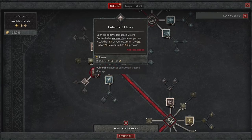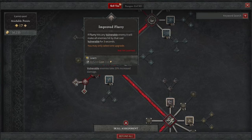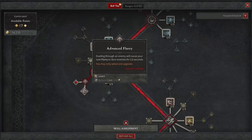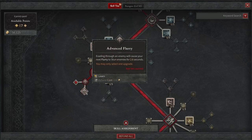Let's make sure we take Enhanced Flurry as well. Each time Flurry damages a crowd controlled or vulnerable enemy, you're healed for 1% of your maximum health, which is pretty nice. You can also go with evading through an enemy causing your next Flurry to stun enemies for 2.6 seconds, or if Flurry hits a vulnerable enemy it makes all enemies hit vulnerable for three seconds. I typically take Advanced Flurry, but honestly either one works.